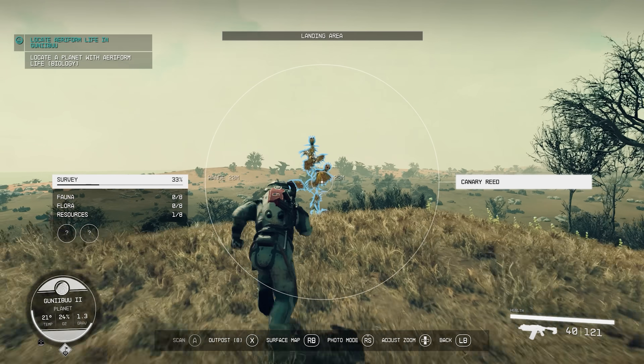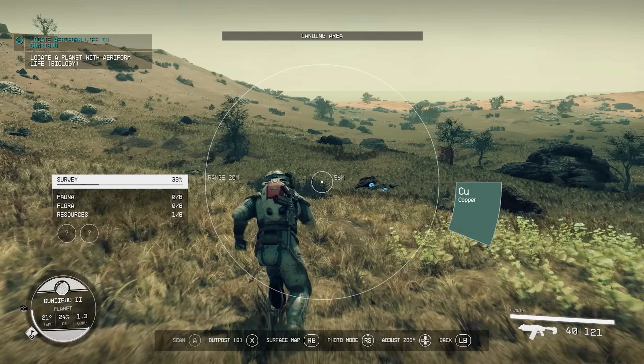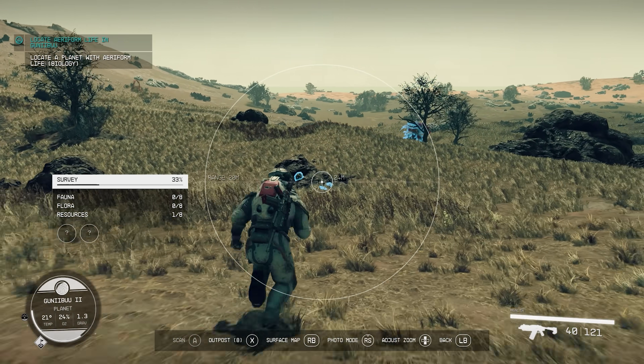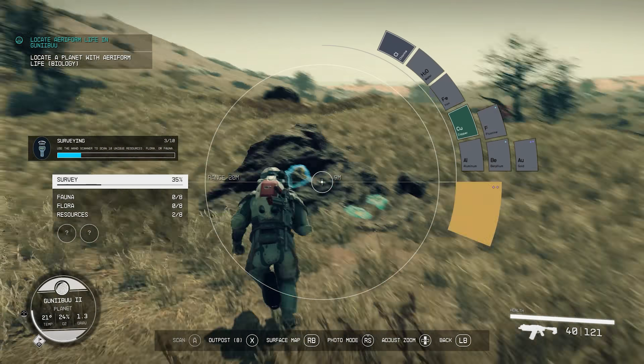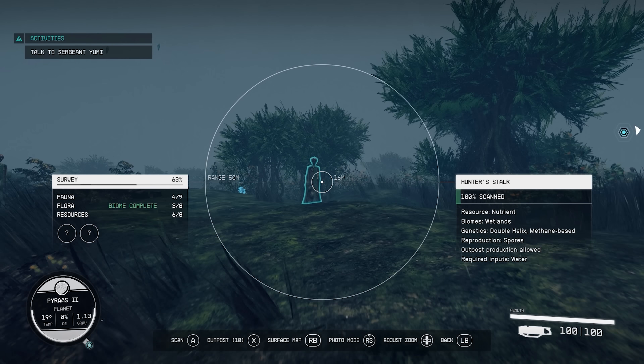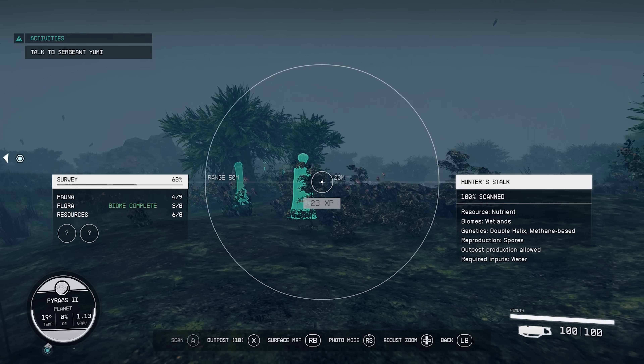As for ticking off the tally, you want to open your scanner and observe resources, flora or fauna highlighted in blue. Resources require only a single check, so for example you find some metal, you scan it, that will contribute to say 1 out of 7 resources. Resource scanning is the easiest part. When something is scanned to completion, it will turn green on the scanner.